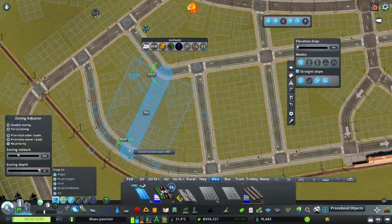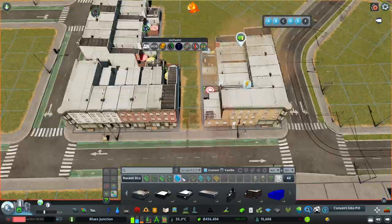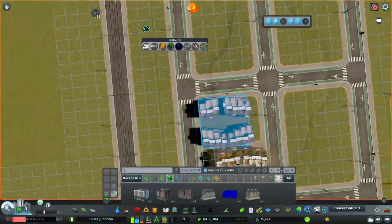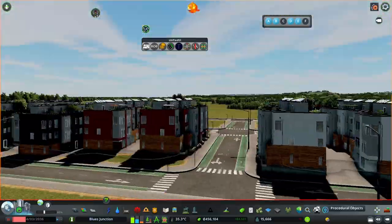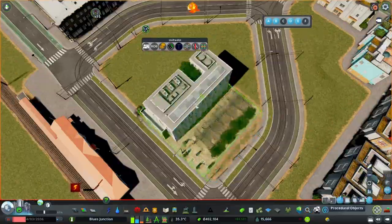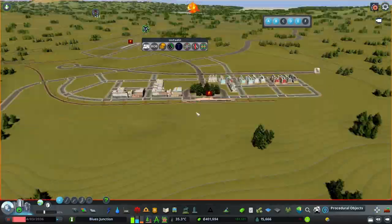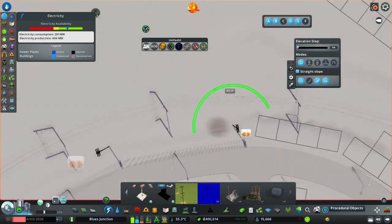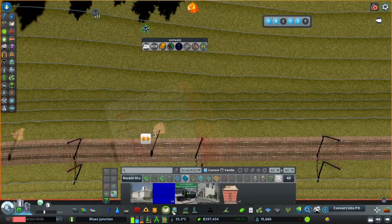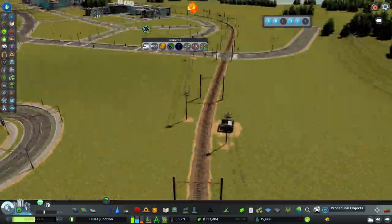Hi, my name is Onza and welcome back to Blues Junction. This is a City Skylines series where I build an American city — mostly fictional but inspired by me. In this episode, episode 4, we'll be building a different town than main Blues Junction. We are building the town of New Visigrad. It's not really a town because City Skylines scales the population way down — if scaled up realistically it would probably have like 20–40 thousand people.